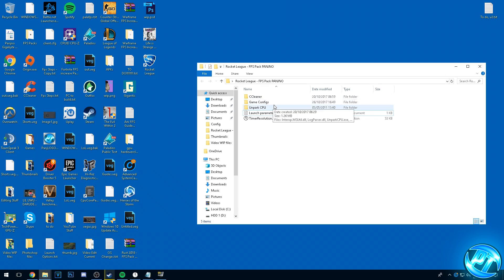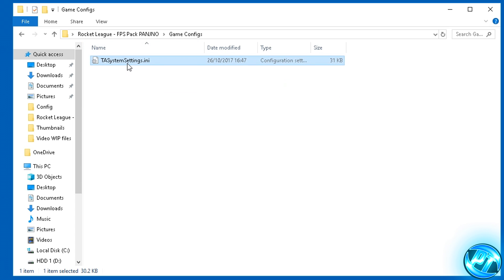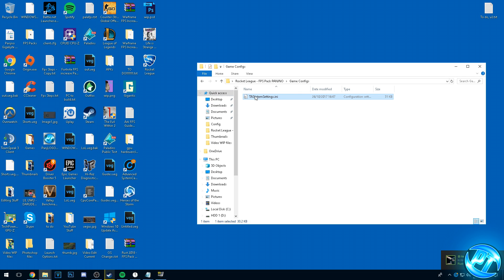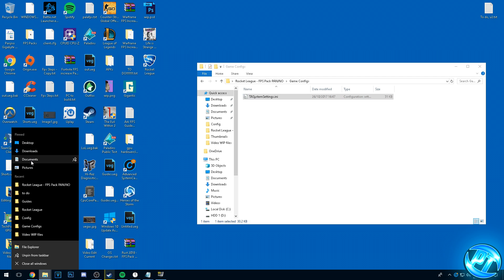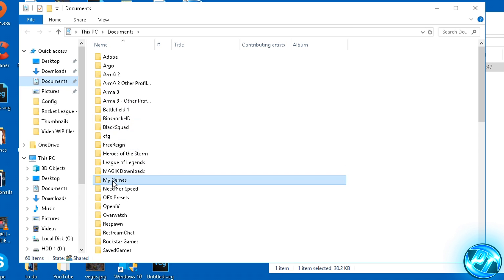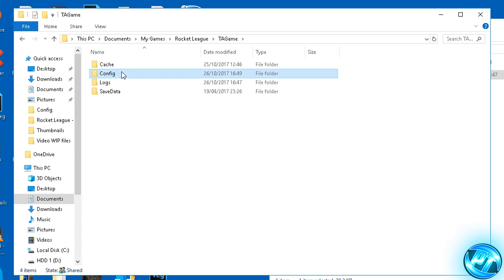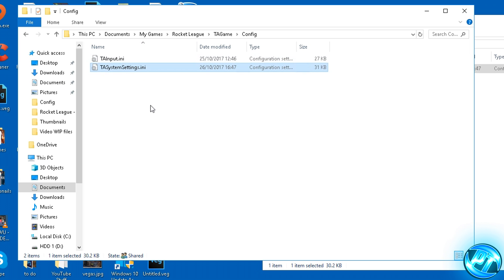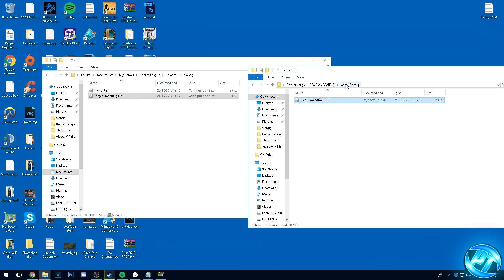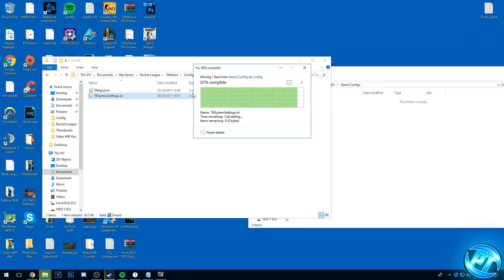Next, we're going to be installing our GameConfig. Go into the GameConfig folder and you'll see a TA system settings file. To get to where it needs to go, open up a new file explorer tab and go to Documents. Once you're inside of there, scroll down to My Games, then find Rocket League, TA Game, Config — and inside of here you'll find the TA system settings folder. Simply get the one out of the GameConfig file I've given you, drag it over and replace the file in this destination.